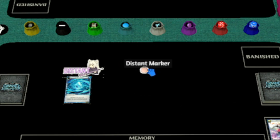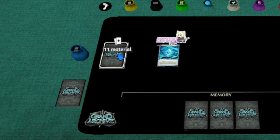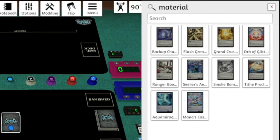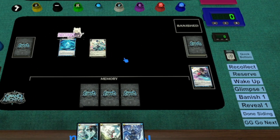Let's say it's turn 2 now. The first thing I want to do is leveling up. Let's look in our material deck and find our champion — right-click the deck and press Search. In this video I'm playing Diana, Aether Dilettante, and my champion is distant, so I'll also need to find an Aetherwing. Materialize Diana level 1 by putting her onto the field. Now we have to pay for her — we can banish from memory. Press the Banish 1 button, and a card from memory is randomly banished.